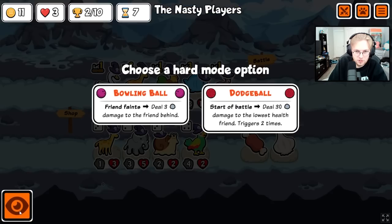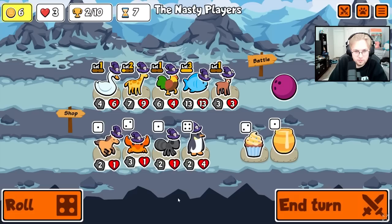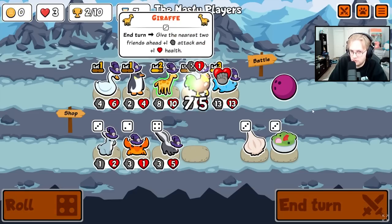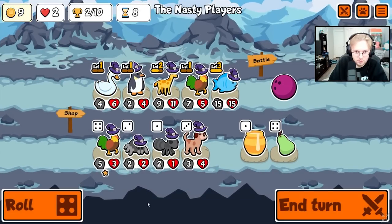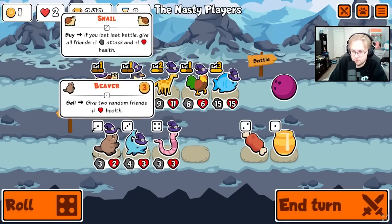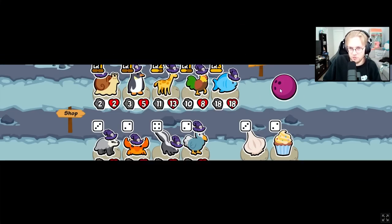When you're on the screen to select a hard mode modifier, there's a button on the bottom left — it just lets you see your team. We'll do bowling ball. We got to go back to the penguin — the penguin did so well for us before. Friend feints still three damage to the friend behind. With summon pets that's kind of bad but I guess it's better than the big one. We got skunked. So you just kill the thing that gets summoned? I thought you would hit the giraffe and then I would summon. I don't know if that's a bug or if that's intended, but the chick just dies. So rooster with bowling ball is not a good combo.